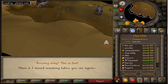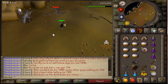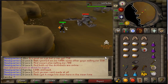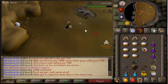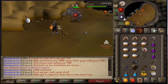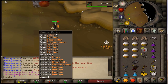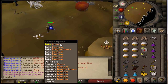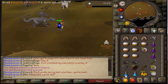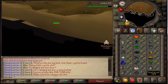There we go, second kill — rune knife, not bad. More bloods, not bad. Why do these dragons drop one-dose pots? It doesn't make any sense, it's so troll. Let's see what this one gives. Alright, let's kill the night. Javelins, okay.